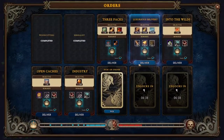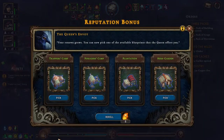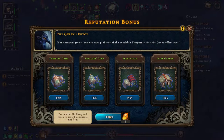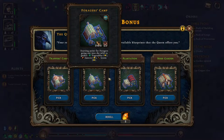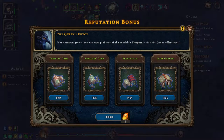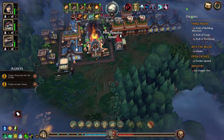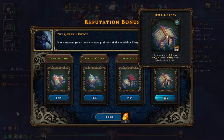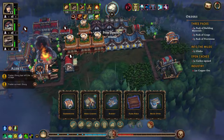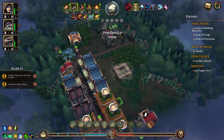We can deliver this, so let's do that. That gives us an extra building — small farm please? Nope. I'm gonna reroll this. Herb garden — herb garden can produce roots, and we can make flour from roots. So the herb garden it is.